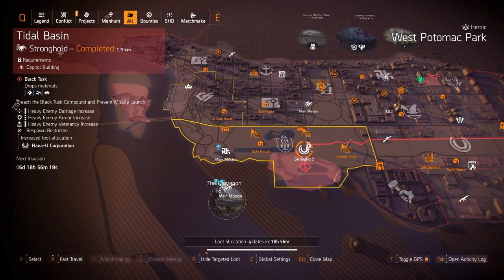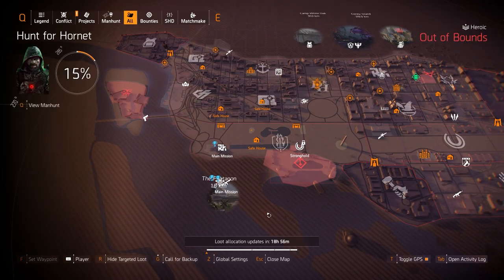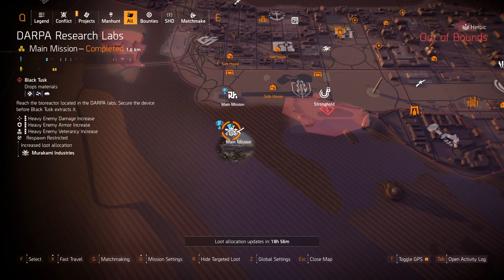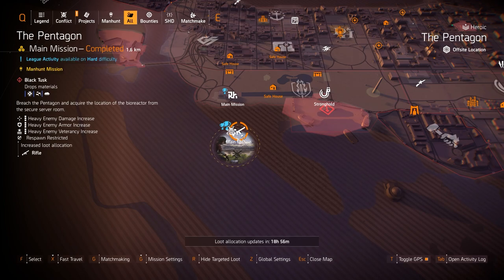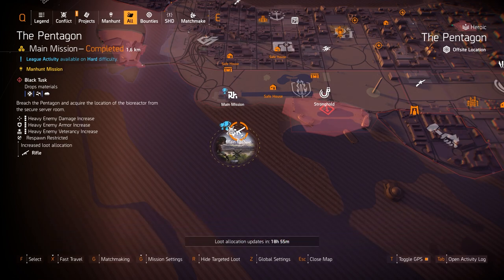I believe there's a State of the Game tomorrow, so tune in for that — I'll probably do a recap if you guys want. Comment below if you want me to do recaps like that. Richter & Kaiser is great for healer builds. And of course rifles at the Pentagon — you always want to try to get a Classic M1A, or if you're interested in the M1A CQB, which is actually more powerful but a little harder to control.